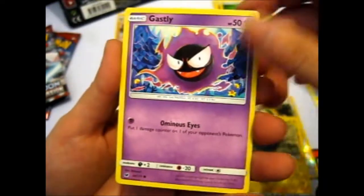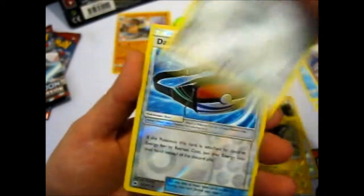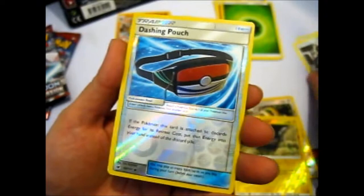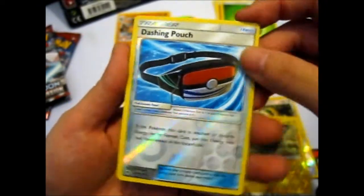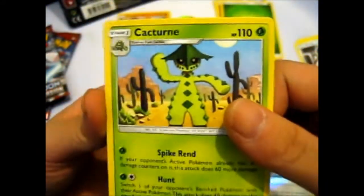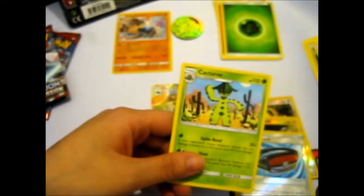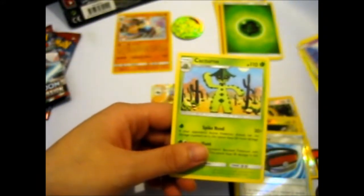Staryu. Gastly. Ariados. We got a Dashing Fanny Pack. Reverse rare, and a Cacturne — which is so creepy, I mean imagine waking up to that on Halloween. But we have the evolution chain: Cacnea and Cacturne.